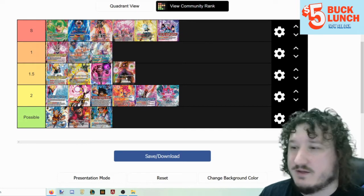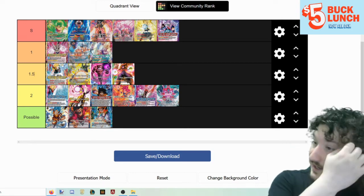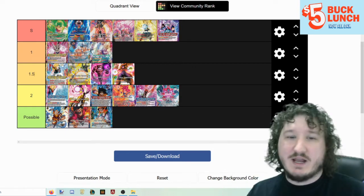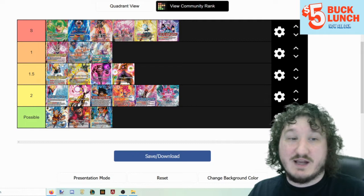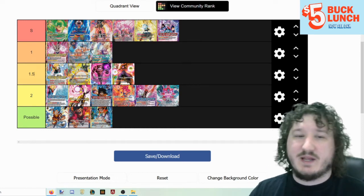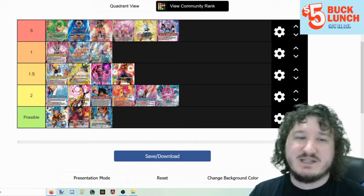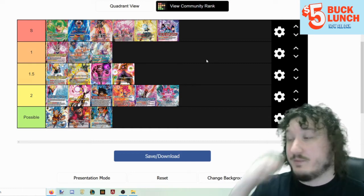Lord's Log Gigantified is tier 1.5. This is another one with possibilities of being tier 1, depending on how the meta shakes out, since it is probably going to be the best hand control deck. If we see a lot of Sun Shenron, a lot of Cell Perfection Surpassed, a lot of Topo, then this leader is going to become very strong, because taking out your opponent's hand is very, very good against control decks. Whereas if we see more rush decks like Vegix and Gotenks, it's going to be a lot weaker.